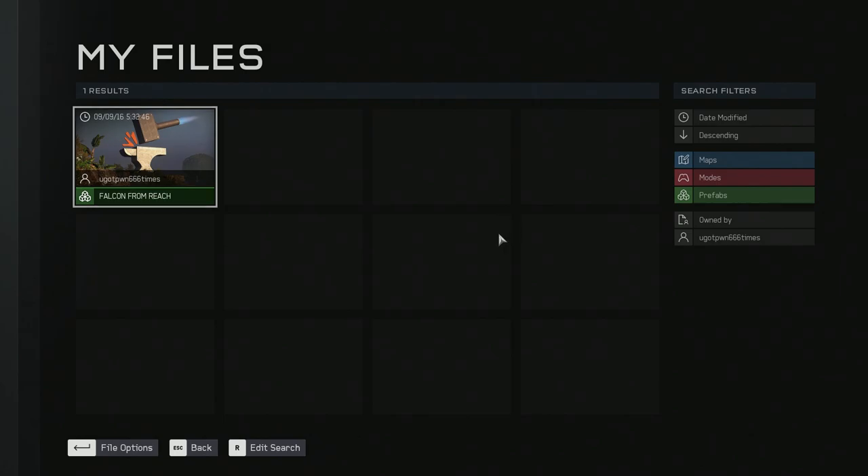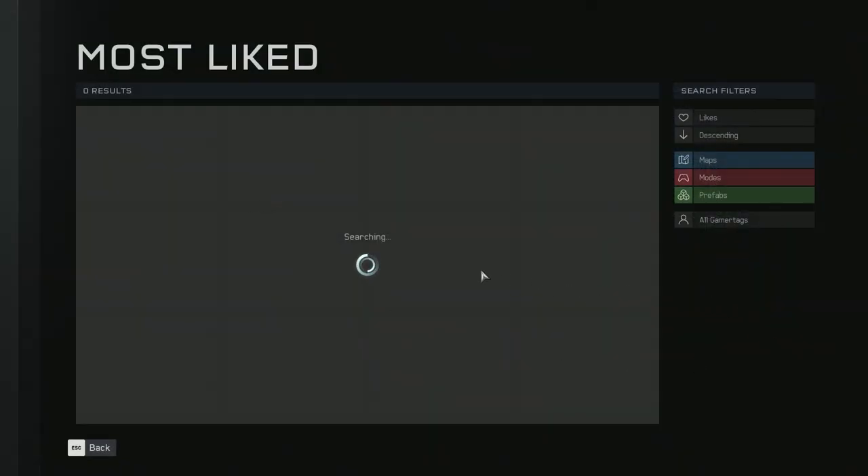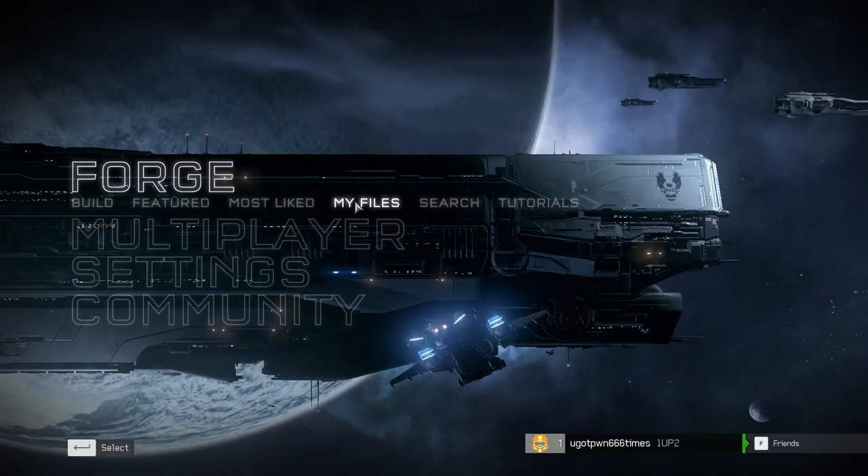From what I'm experiencing so far, the only maps I have access to are the ones made on the PC version of Forge. There's no sharing — like cross-sharing between console and PC — which is weird.